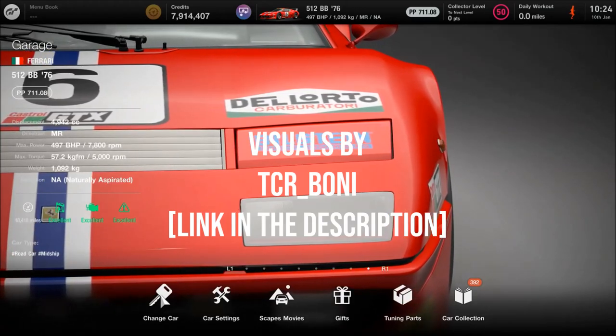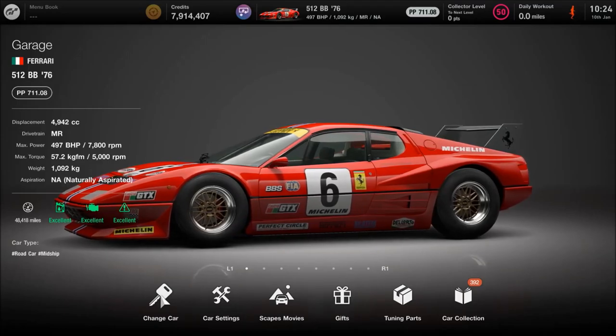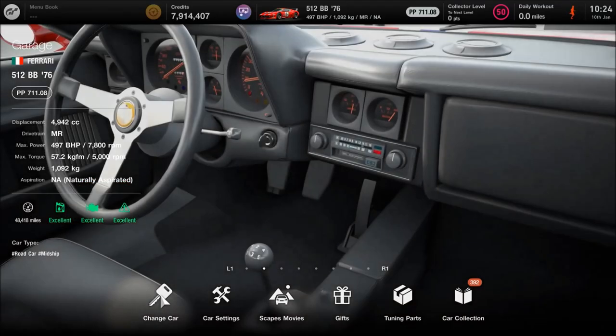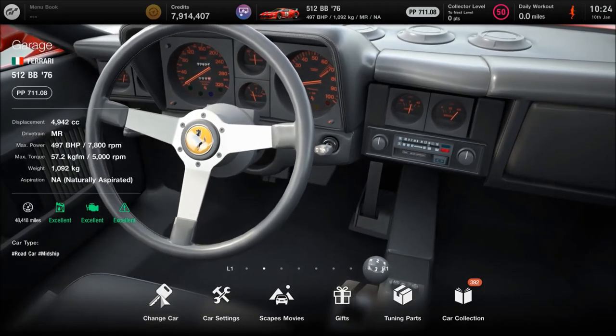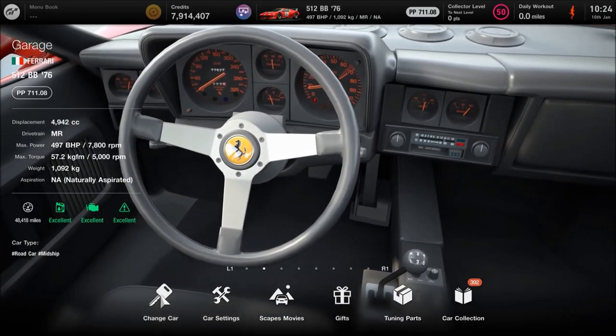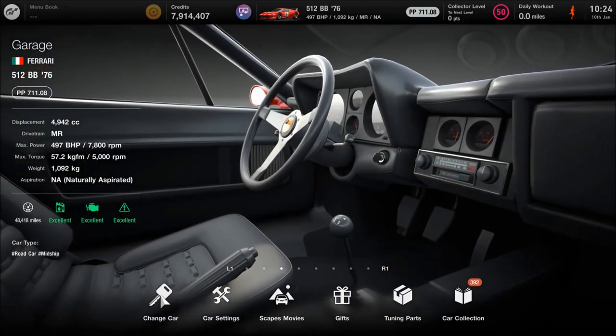Because there were Group 5 cars that looked just like this - Silhouette Racers, Lancia Beta Monte Carlo, the Ford Capri - and they all have kind of a 4 to 500hp output, sometimes a bit more. The weight is lower than we can get in the game, which is unfortunate, but we work with what we've got.